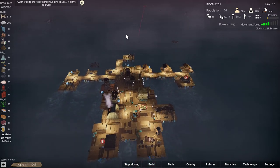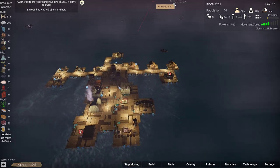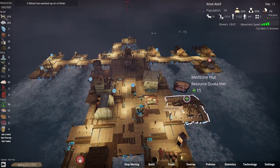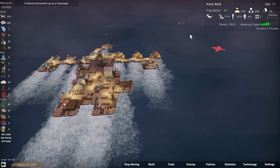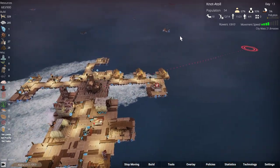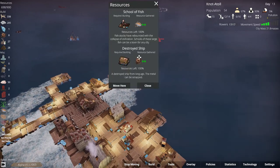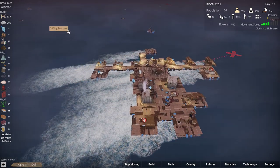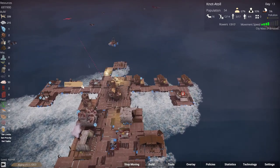Owen tried to impress others by juggling knives — it didn't end well. We now have 54 people. I haven't found anything that produces crude oil. Last playthrough I had like 60-something crude oil from collection spots very quickly, so I'm kind of disappointed we're not getting much. Fisheries active — move here. Stop, let's just turn into it. Recruit them. I know we don't need to, but I can't steal their food and then just walk away.